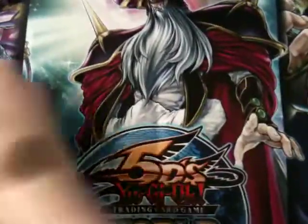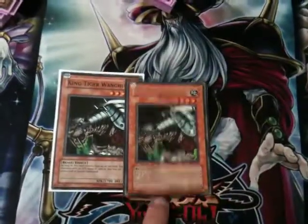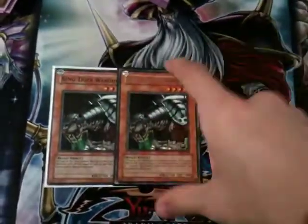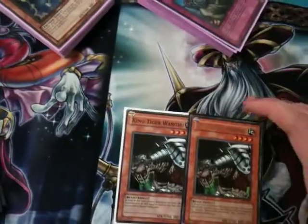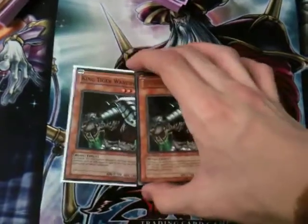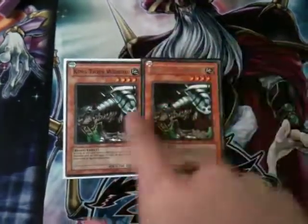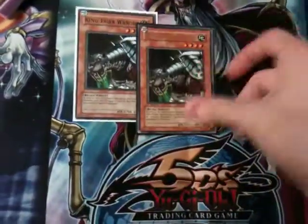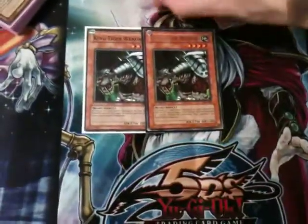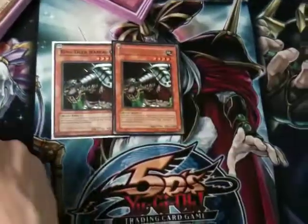Here's the side deck I'm playing around with — I need your opinion on this. King Tiger Wanghu: I'm considering it for the mirror match because it absolutely slaughters Inzektors itself. If you can play it right alongside things like Thunder King and other big monsters that can be summoned around it, it's really effective in the mirror. No one knows me as a pro player, so no one's going to sit down opposite me and go 'you're the Wanghu guy,' so I'm safe telling you this.